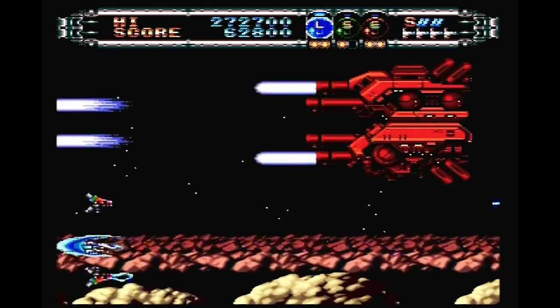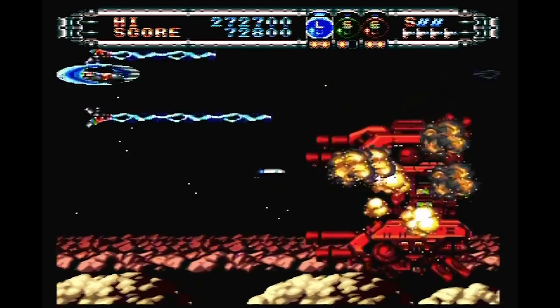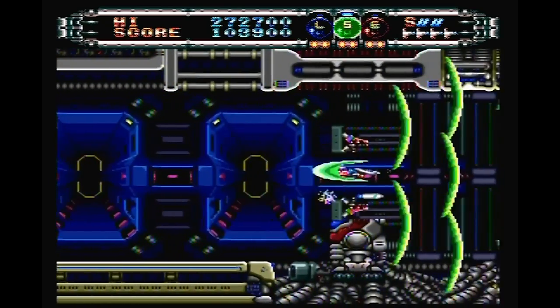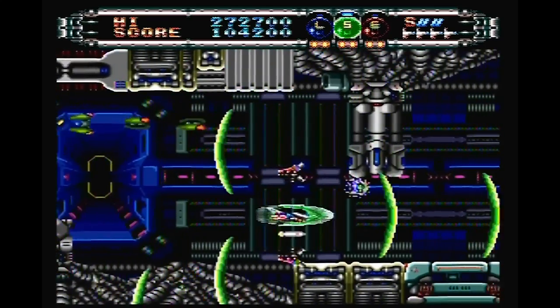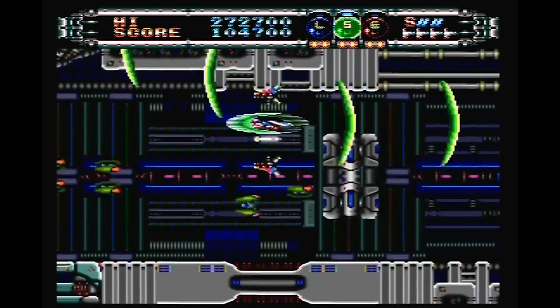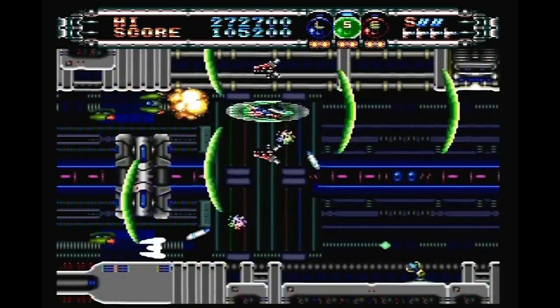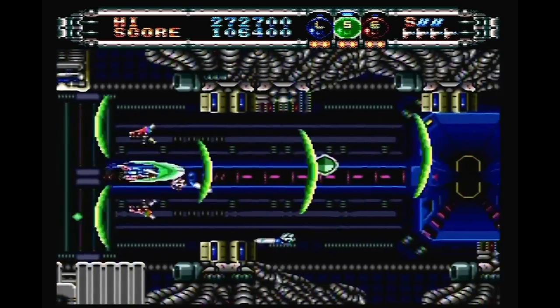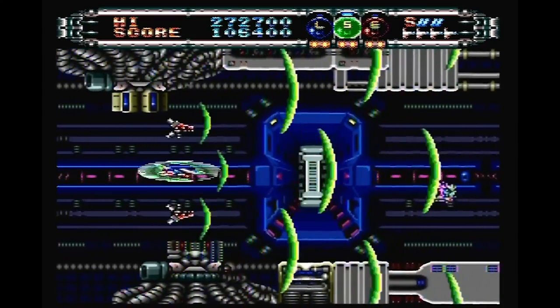Now there's not a whole lot here that you haven't seen in other spaceship shooters, but one of the features I like — a really simple feature — is that when you double tap the fire button, your side pods or whatever those are shoot backwards. And that's kind of handy when you're trying to cover your own ass, because enemies attack you from all directions in Gate of Thunder, especially in the later levels.